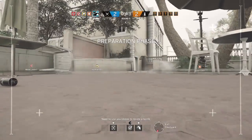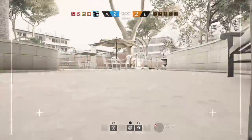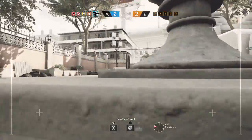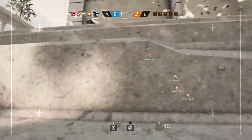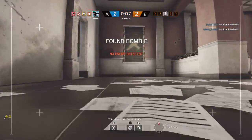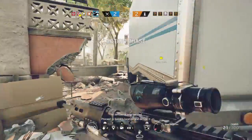Need to use your drone to locate a bomb. 10 seconds to go. Your drone has found a bomb. Five seconds to insertion. The diffuser is now secured. Proceed to bomb's location and defuse it.